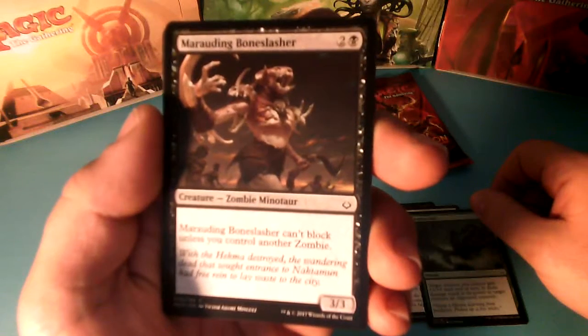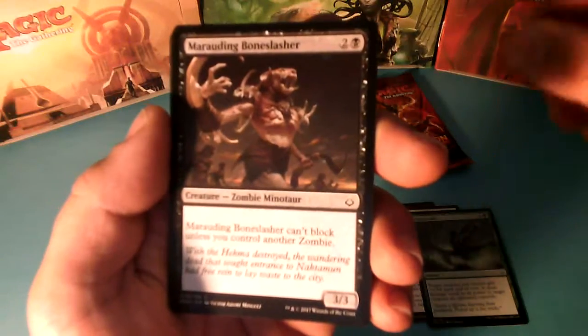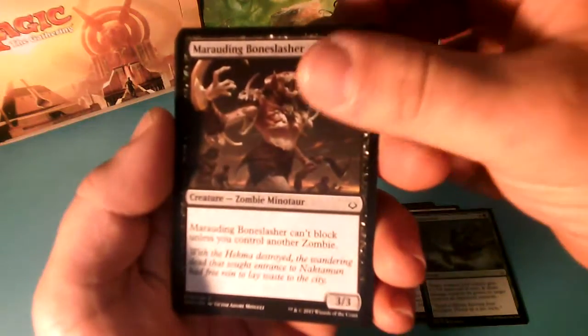Marauding Boneslayer, 3 drops. Marauding Boneslayer can't block unless you control another Zombie, and it is a 3-3.